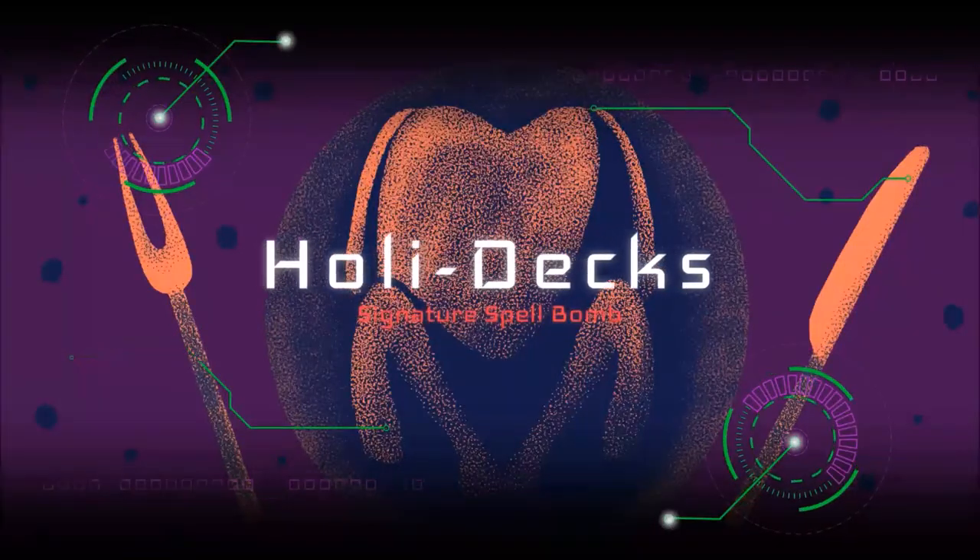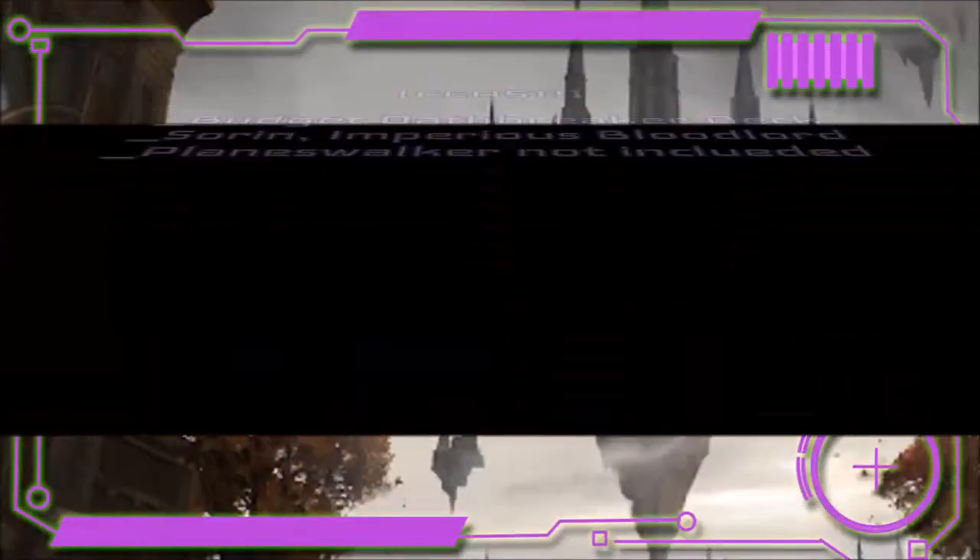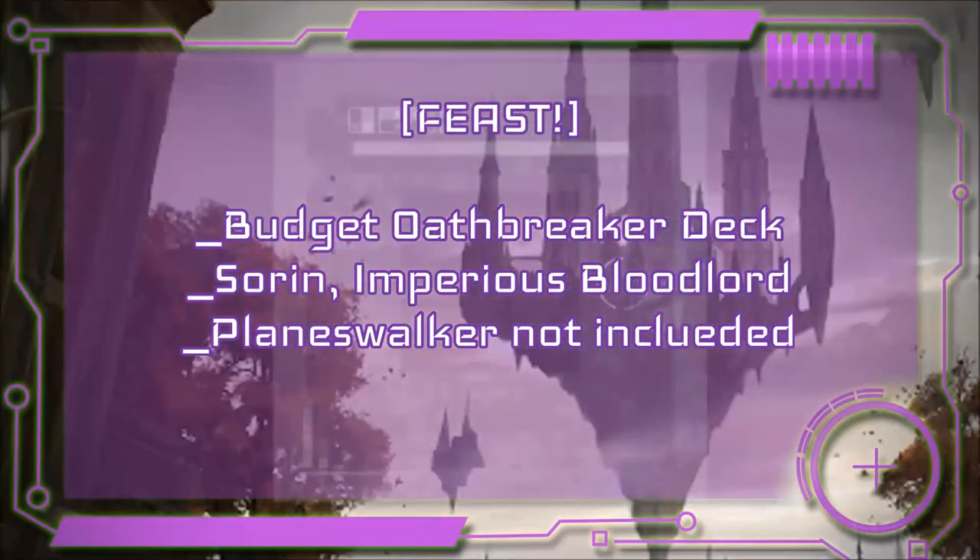Today we are celebrating with another holiday deck in our Holly Deck series. Feast is a budget Sorin Imperious Bloodlord deck for less than $25. Since Sorin is over $11 at the time of this filming, he will not be included in this deck's price. In this series, I craft budget Oathbreaker decks designed to introduce new players to the format, and I take the time to explain how the deck works and how it was designed.